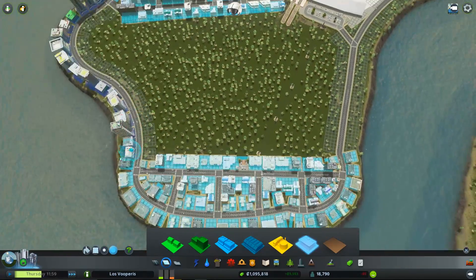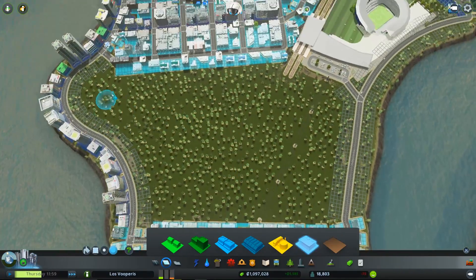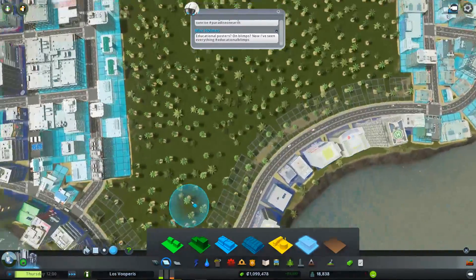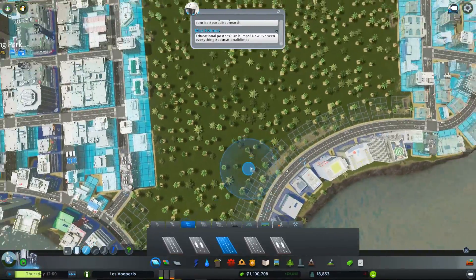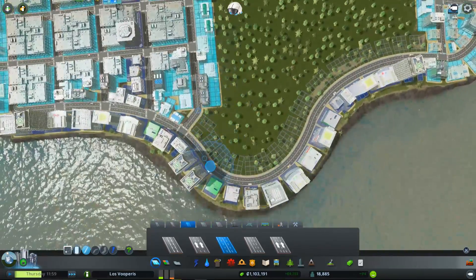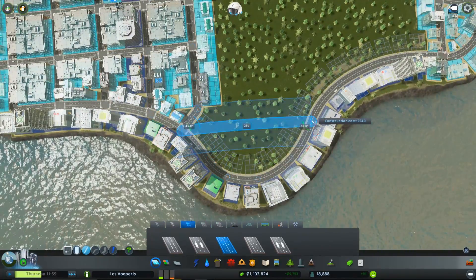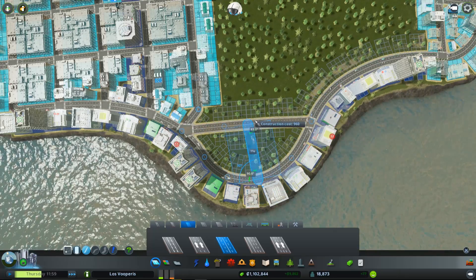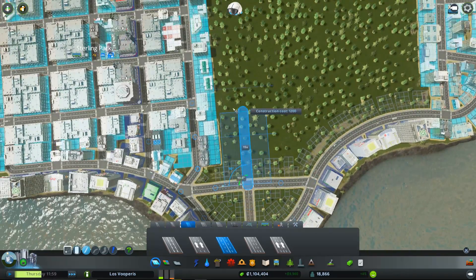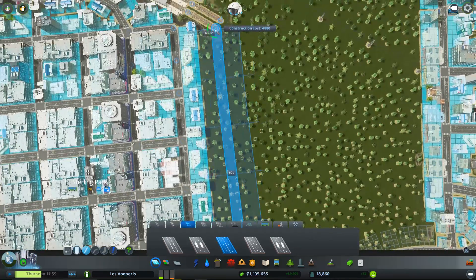Like I said before, we want to have residential and then industrial. We kind of want residential in the middle of the industrial so that they have an easy way to get to work. So what we're going to do is close this and put this here for moving around, and then this should line up with this pretty well.